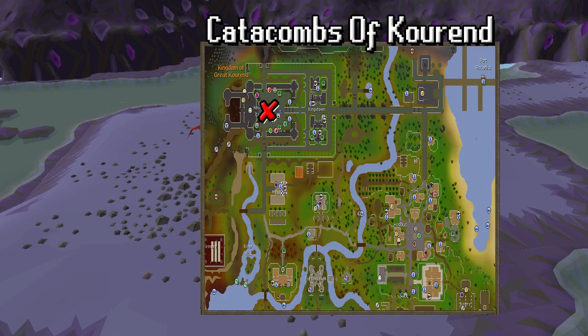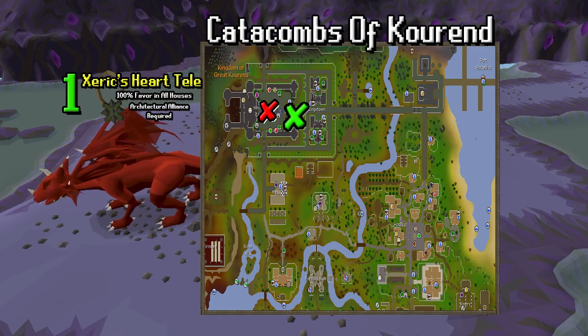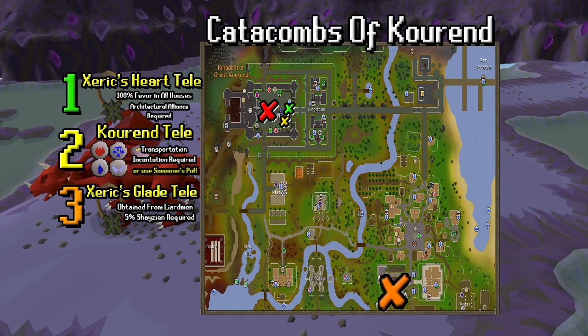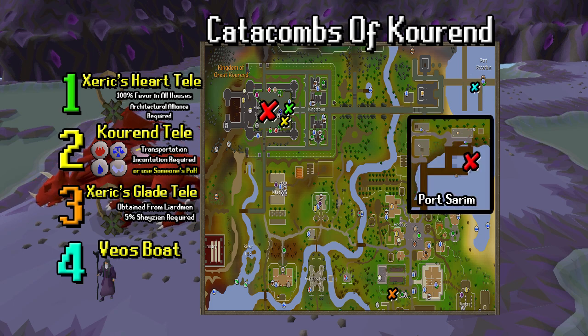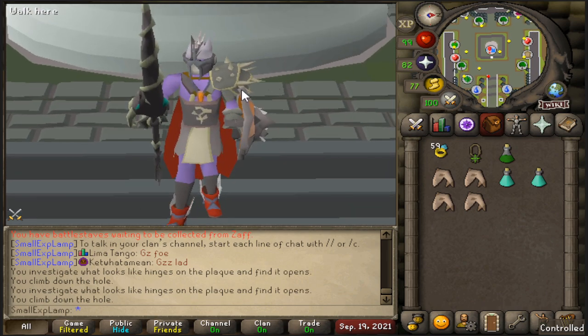So we'll be getting to the Catacombs of Kourend. There is an alternative option I will talk about after this, but for the main entry point, the best way to get here will be the Xeric's Heart Teleport. The second best would be the Kourend Teleport. The third, which would get you far to the southeast in Hosidius, is the Xeric's Glade Teleport. Fourth and finally is the Veos Boat option that everyone can take through Port Sarim. So find your way to the Catacombs one way or another — I'll be showing the melee setup first, and then the ranged setup.